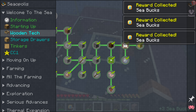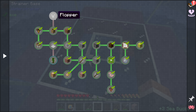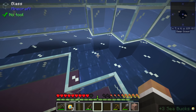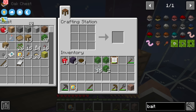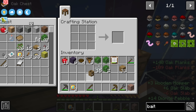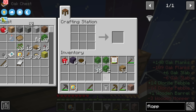Let's claim all those quests. The only quest in wooden tech that we haven't completed is the flopper, which needs three wooden hoppers and a wooden barrel. We have everything for three wooden hoppers. We'll need one more wooden barrel since our other barrels are all being used for dirt making. Once we have that, that's everything for the flopper.